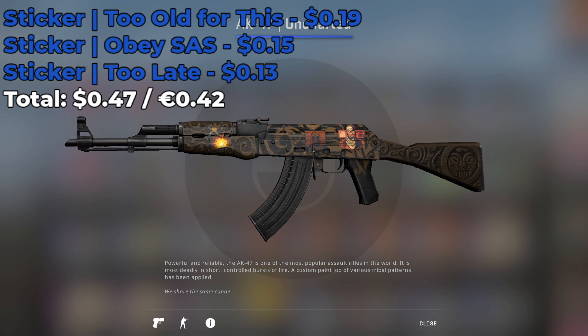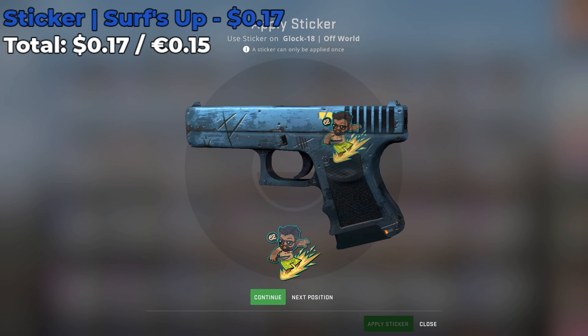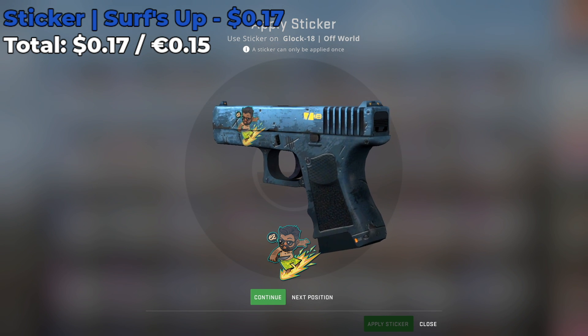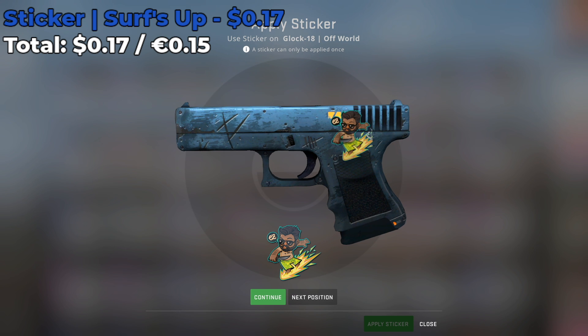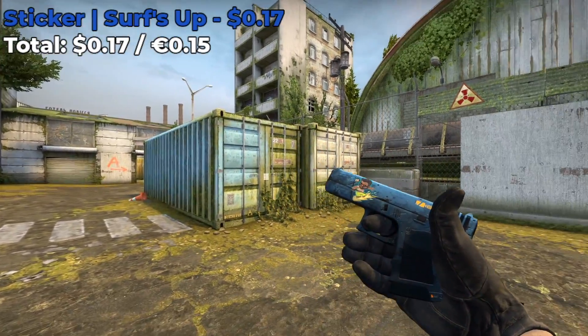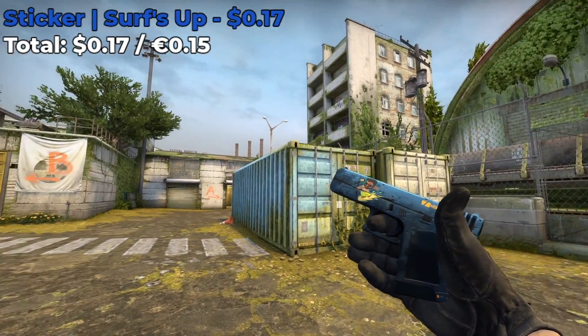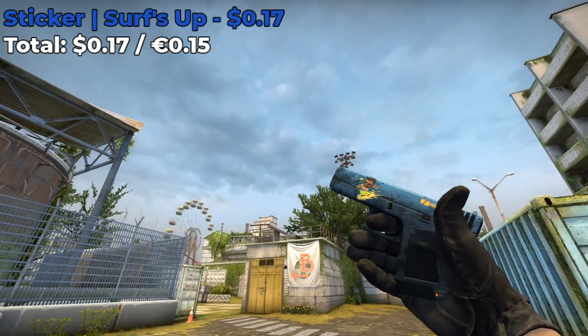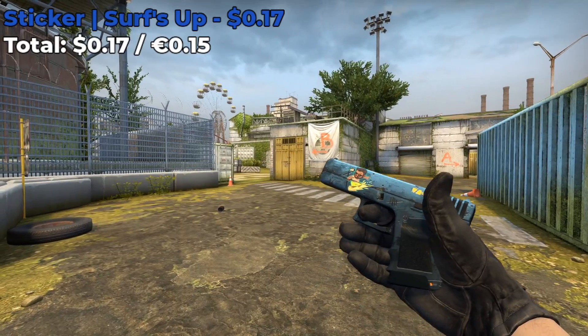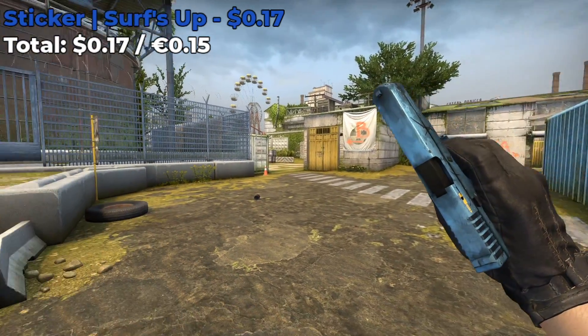The next sticker combo involves a Glock 18 Offworld, and the sticker I decided to go with was the Surf's Up sticker which costs around $0.17. You're basically just going to place this sticker somewhere on the front or on the body of the skin, somewhere where it's visible while you're using it. I put mine all the way in the front near the barrel and I think it looks pretty solid — it goes really well with the colors of the Offworld. This sticker is probably one of my favorite stickers from this capsule and you can use it on some really cool skins to make some amazing sticker combos.